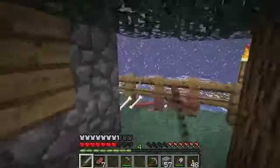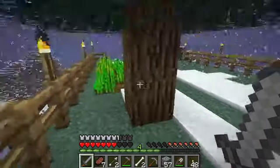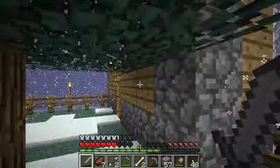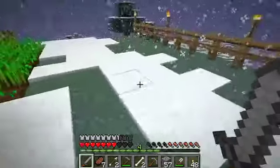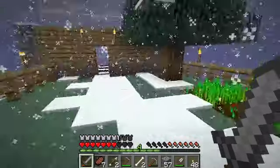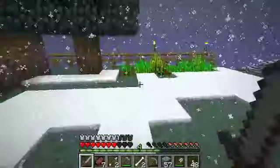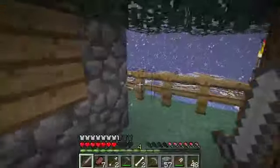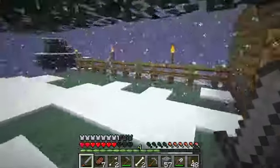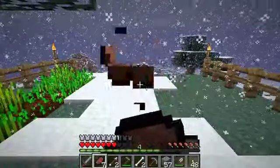Oh, a skeleton spawned under the tree - that's not good. Even with the torches. Did it spawn out here amongst these torches or did it spawn nearby and make its way up here? I don't even know if it's night time now, I think it might be daytime. But with the snow it's darker, so it helps mobs spawn. Okay, we're getting a little bit peckish - have some more meat.